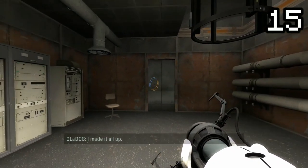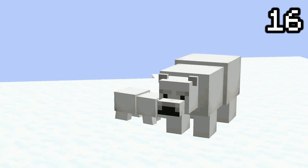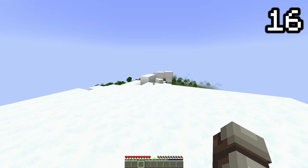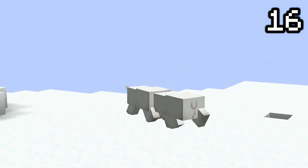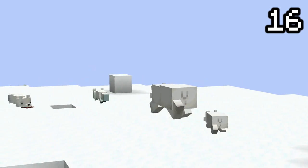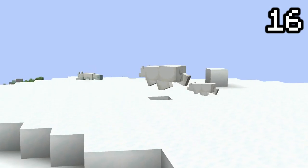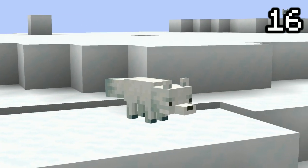Polar bears are cute little things that live in snowy biomes. They are not aggressive to players unless provoked. That doesn't apply to foxes, however — polar bears are always aggressive towards foxes no matter what. The cubs of the polar bears are even more aggressive to foxes. Guess the cubs learned from childhood that foxes are the known enemy of the polar bear.